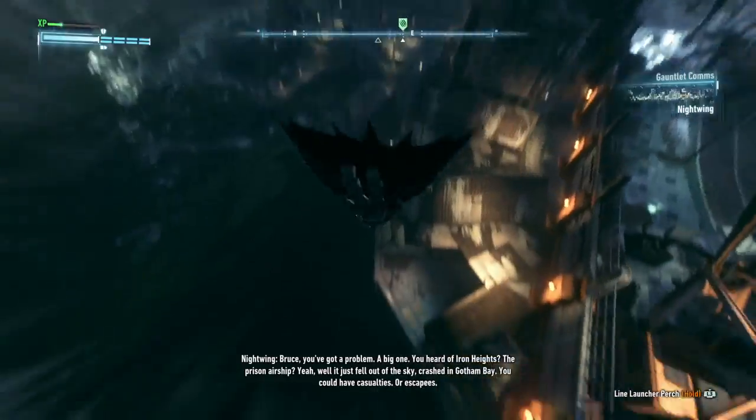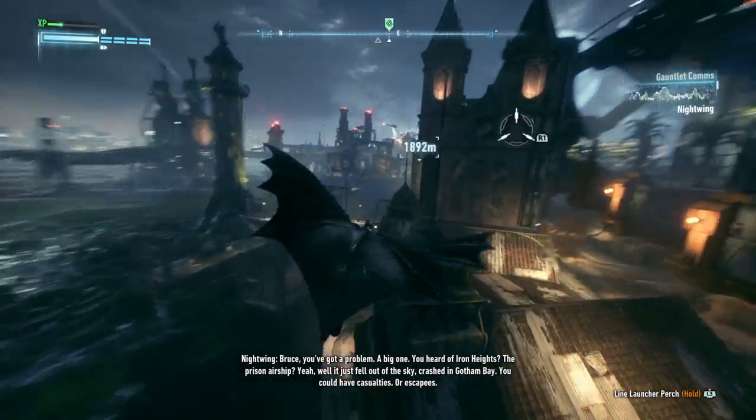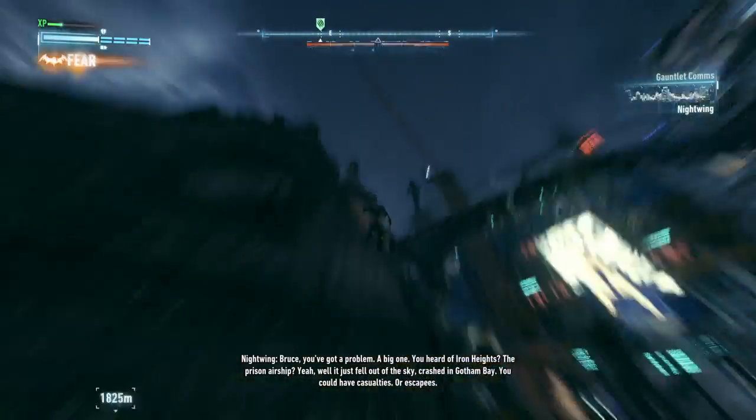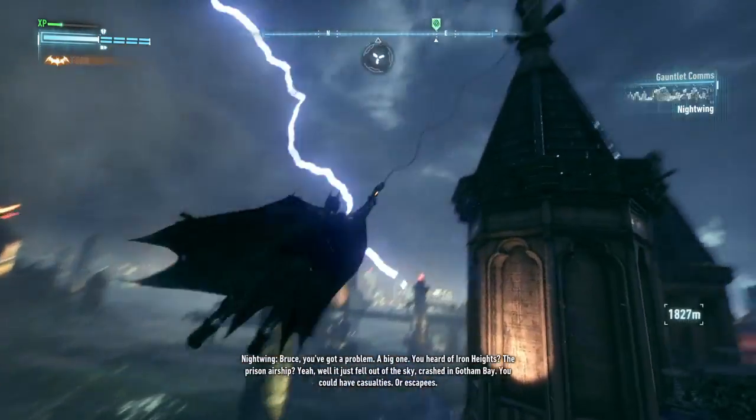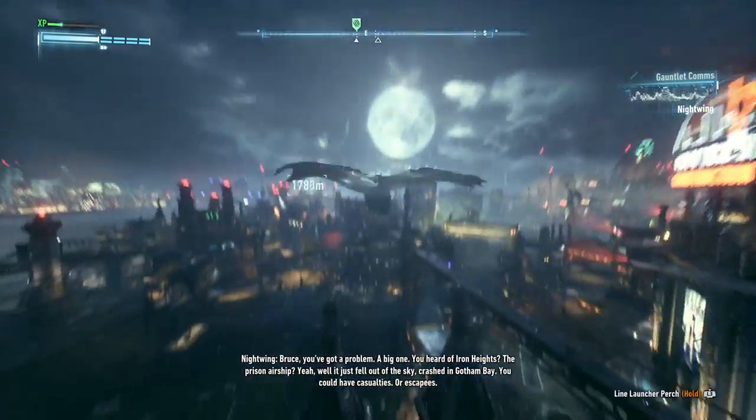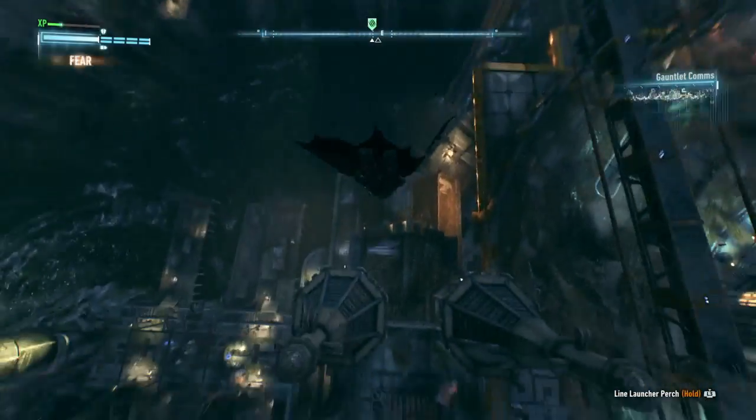First, you've got a problem. A big one. You heard of Iron Heights? The prison airship? Yeah. Well, it just fell out of the sky, crashed in Gotham Bay. You could have casualties, or escapees. Meet me there.